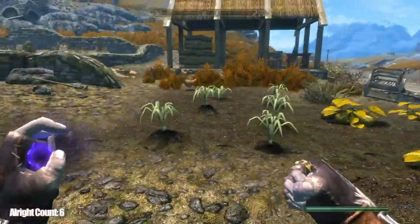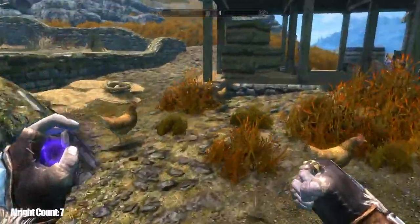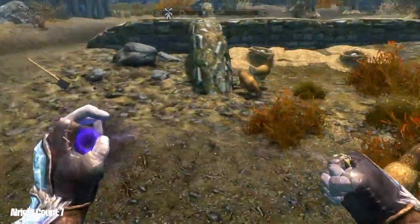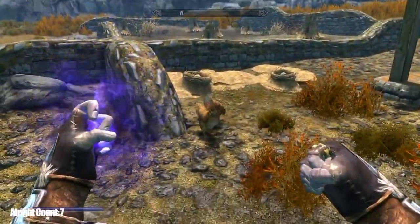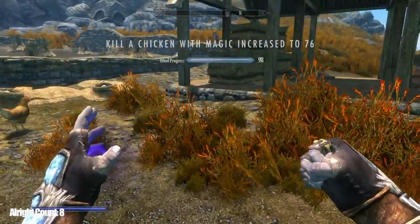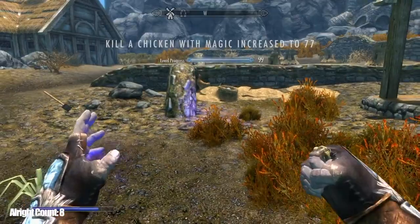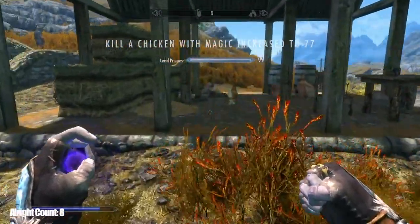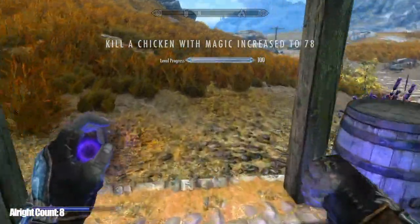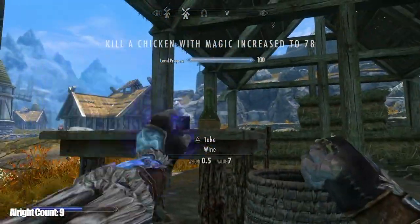This next skill increase is known as 'kill a chicken with magic.' You're gonna want to use summon arrow, and you're just gonna hit a chicken with it — and all right, there we go. You can do this one as many times as you want, just as long as you don't run out of chickens. Do it, do it again. And you'll notice it goes up, and one last time.